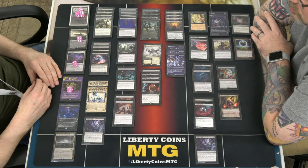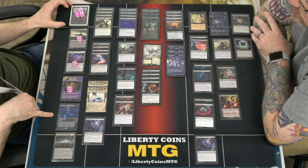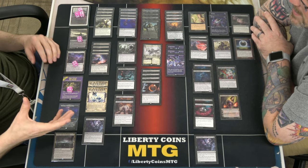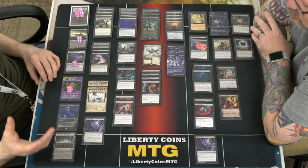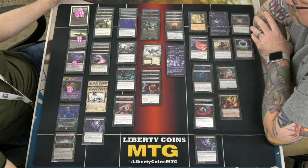A second Urborg could work, but it's legendary. A second Takenuma might actually be good — you just cut a swamp. We'll call it 24 and a half lands at that point. I tend to not draw them correctly, and anyone that's been watching the videos for a while can probably attest to that. So we've got the Mono Black Starter Pack.